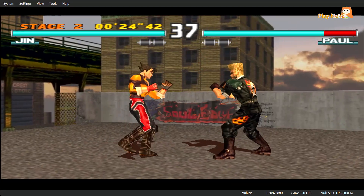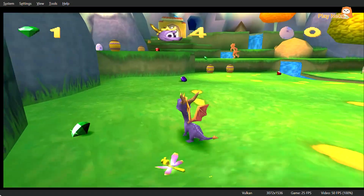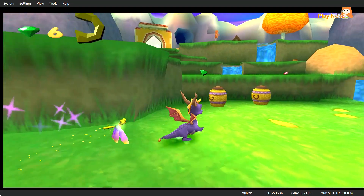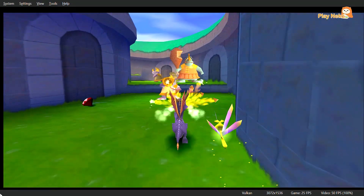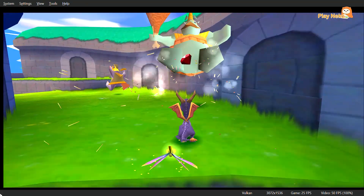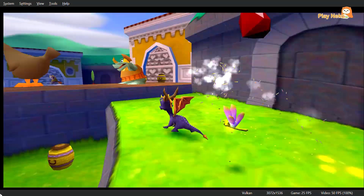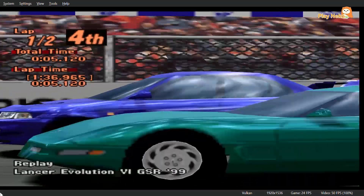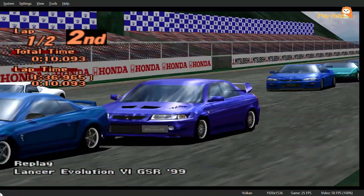Welcome back to my channel! In this video, I'm going to show you how to play classic PlayStation 1 games on your PC using the DuckStation emulator. If you're feeling nostalgic and miss those legendary games like Tekken 3 or Gran Turismo 2, don't worry — you can play them all on your PC with super clear graphics and smooth gameplay. Make sure to watch the video till the end!